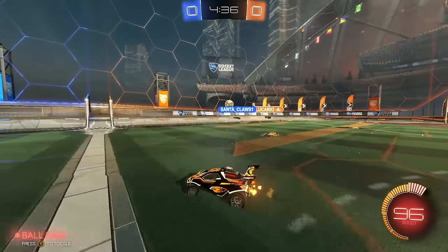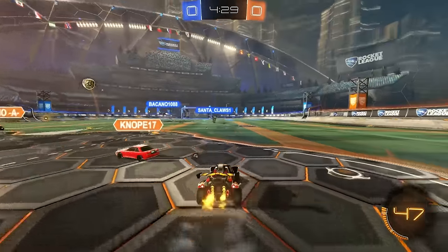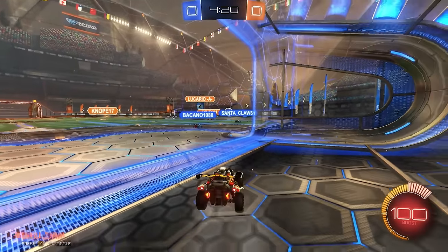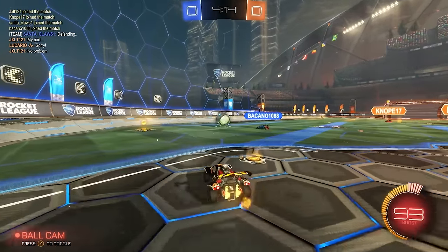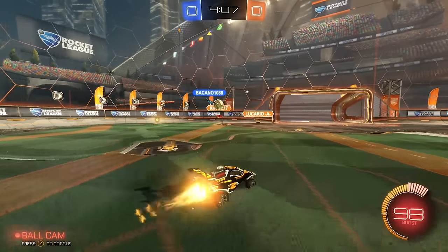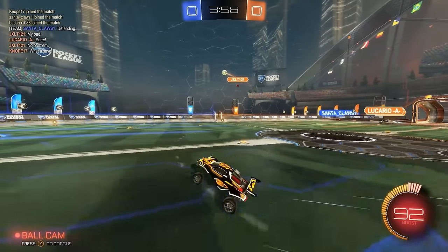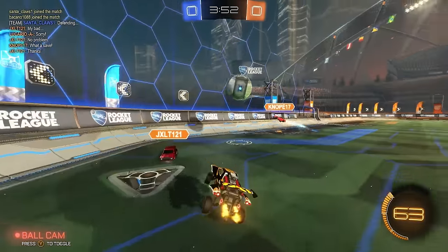Now I'm going to loop wide because Bacano is coming in for a quick touch. I see both my teammates kind of sitting on the side so I'm going to stay with this and come in and hit it around the side. Even though my teammate did make a touch, he was recovering, and I knew I could come in and help him. Some players are definitely trying aerials here but nothing too scary. Bacano is definitely the fastest player in the lobby but he's not always making the best decisions — making decisions faster than other players, but not always the best touches.